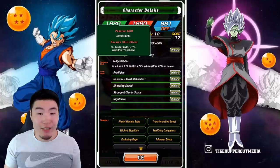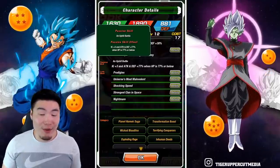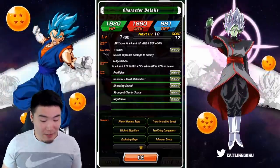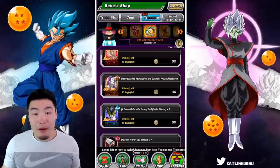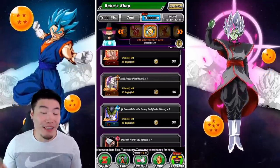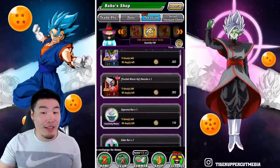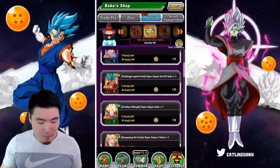The Frieza gets Ki+3 and ATK & DEF+77 when HP is 77% or below, so not as good as the Cell for sure. The Cell is way better — for a free-to-play unit he can actually do decent damage and gets decent defense. His links are not terrible either. The Frieza is okay as well, but if you're super new and don't have better versions of these guys, they're not terrible, especially the Cell.